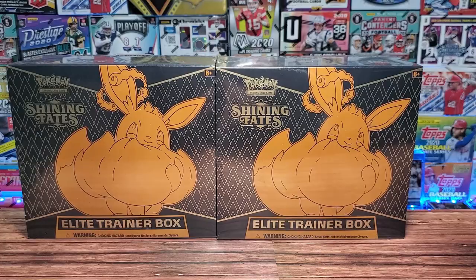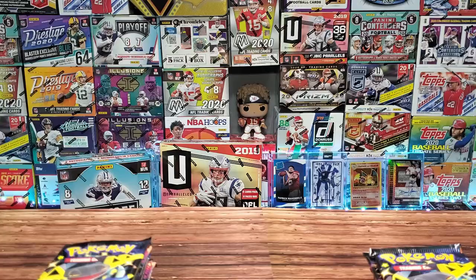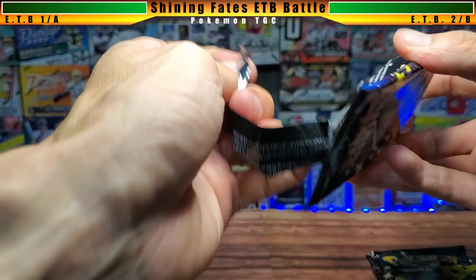What we have today is two ETBs of Shining Fates. I'm going to quickly cut through these and then pause so you can see me break them. The packs are out of the box — that's the most frustrating part. We're going to do a battle format: box number one versus box number two, to see which one has the better pulls and spice things up a little bit.